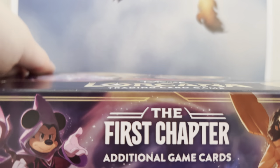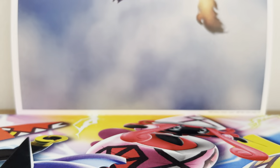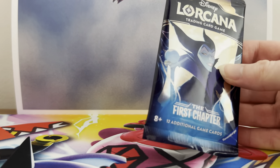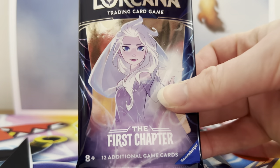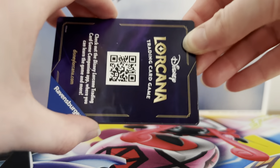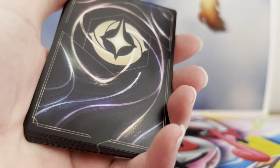So this is a full booster box of the first set. It's quite easy to unbox — there's no seal. It should just undo like that. The good thing is it's easy to unbox; the bad thing is it's easy to steal as well. You do get 24 packs. There's a QR code on the back for the companion app, so if you want to play you can scan that.